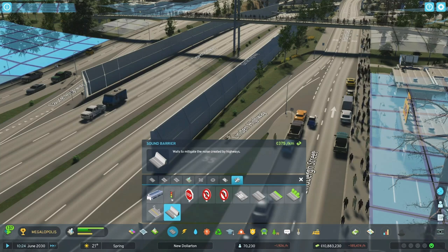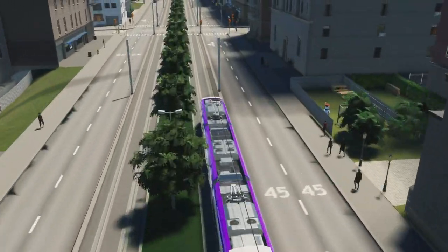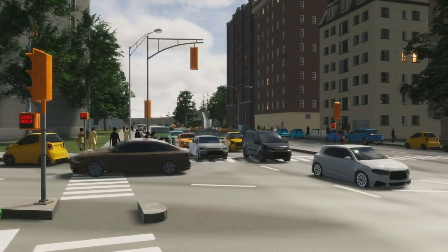They also went over sound barriers. If you have a highway downtown, you can place sound barriers so residential buildings don't hear it. On screen you can see a huge number of people walking on the sidewalk and over a pedestrian bridge — there may be more sims walking around your city compared to City Skylines 1. You can also see a highway off-ramp and a tram POV, which looks relatively similar to before.